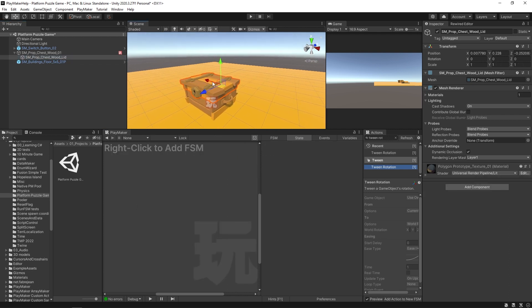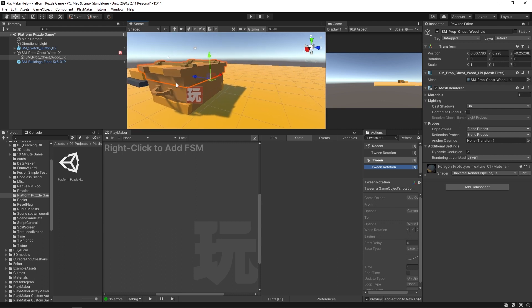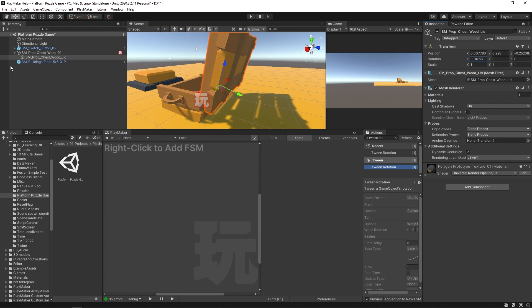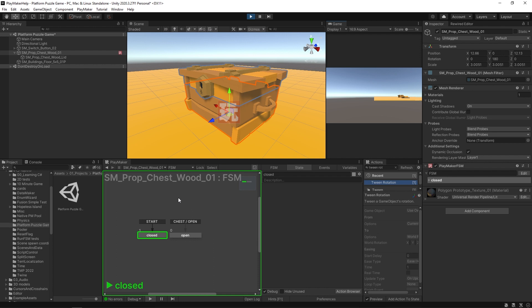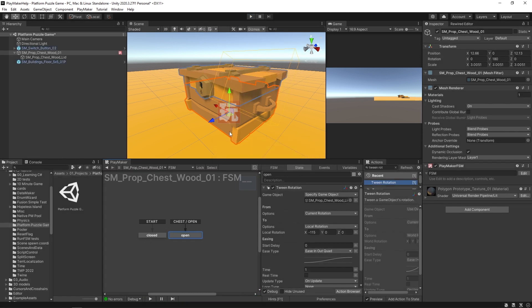Looking at the lid, the red X-axis acts almost like the back hinge. Rotating on X shows how it opens and closes — about negative 115 degrees is a good open position. In the Tween Rotation action, I'll set X to negative 115, duration of about one second, and ease type set to Ease In Out Quad for a smooth animation. Hitting Play and triggering the global transition via Alt+Click, the chest opens correctly. We'll send this event programmatically later.